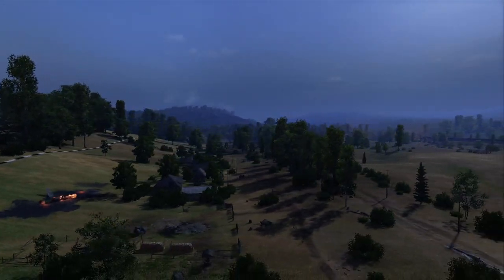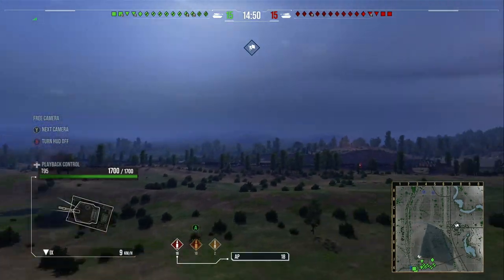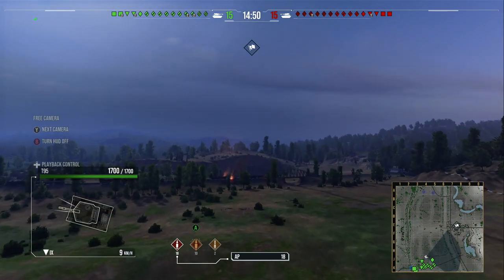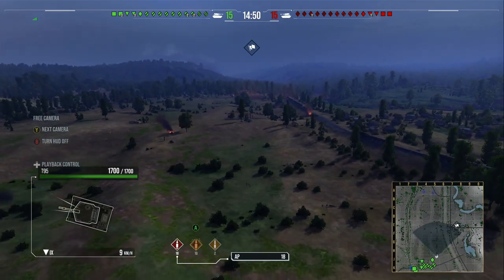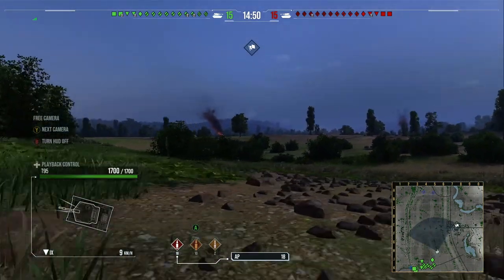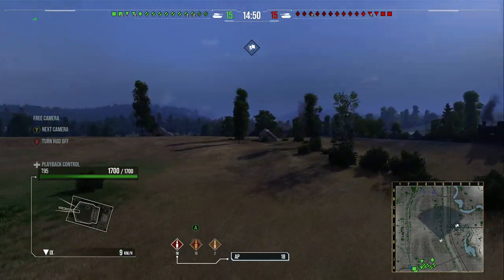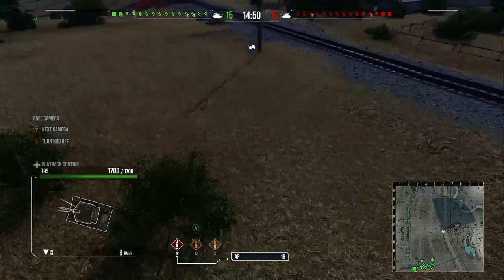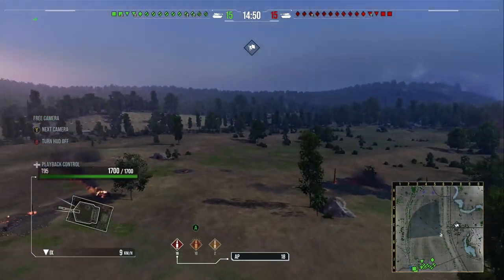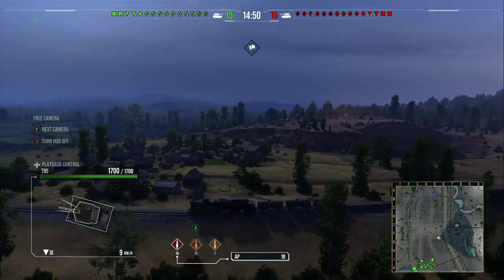There's a wooded area to the left of the map, and over to the right you've got the hill where a lot of the action can take place. Then you have this centre ridgeline which is the key place for the map and where pretty much the majority of the fighting goes. Whoever wins this middle area and over onto the flanks tends to win the game.